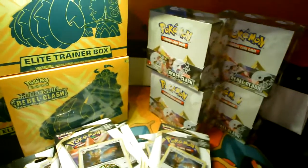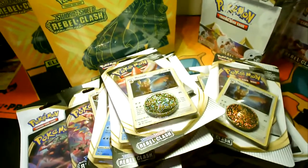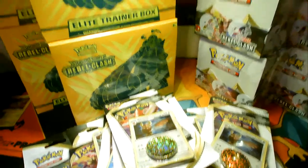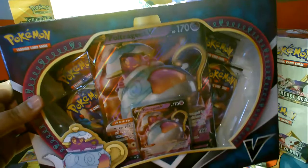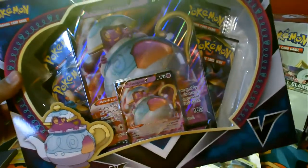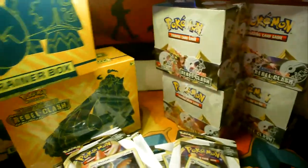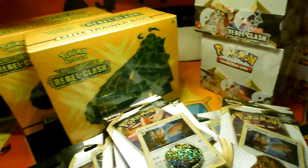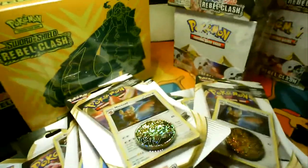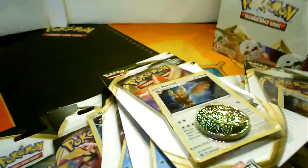So four booster boxes, three elite trainer boxes — because one is a gift — then a bunch of three-packs and one-packs. And this will come in a video soon: we've got the Poltergeist V box, it's a cute little box actually. What I'm going to do is get rid of all these because we are doing a booster box today.